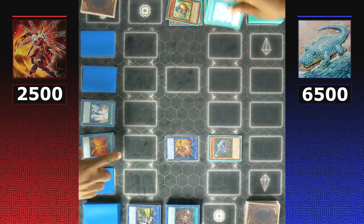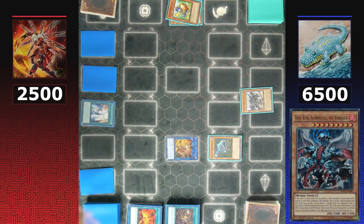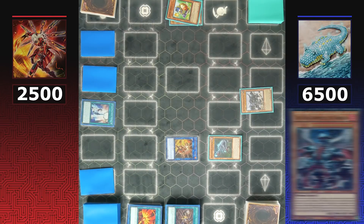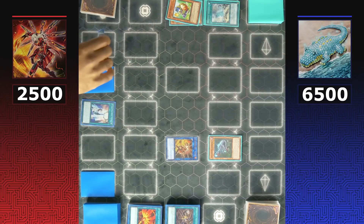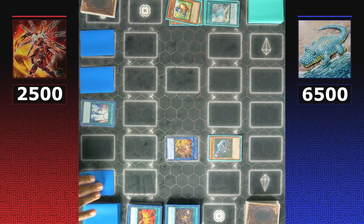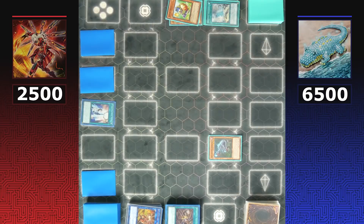Sky Striker targets Agnamazid and Draconic Diagram for destruction. Some people forget about Agnamazid's effect — Dinos get Lethal Sagas back from the graveyard to hand, but Sky Striker is confident they have ways to deal with it. Sky Striker converts Kagari into Shizuku to grind a little bit longer.